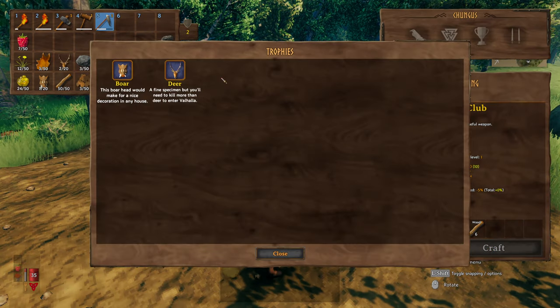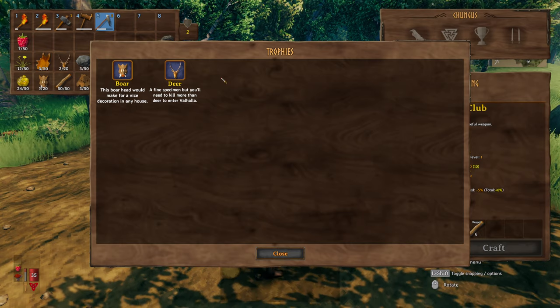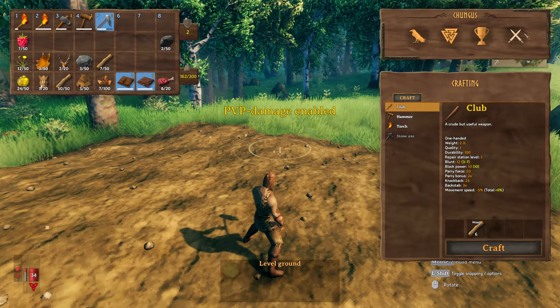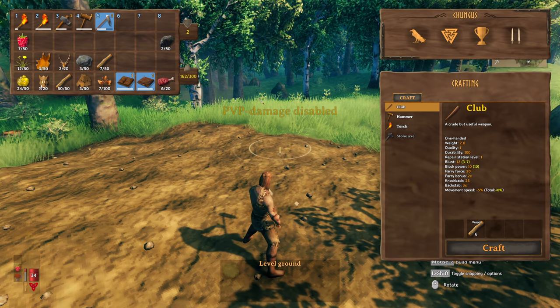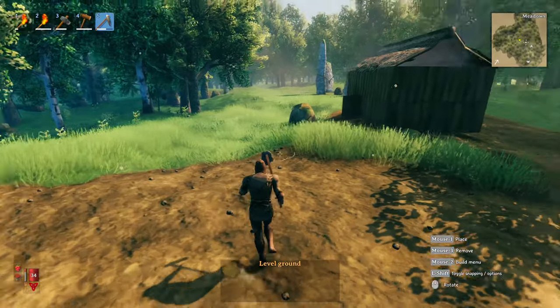You've got trophies as well. These trophies are what you use to call forth and summon those gods to fight and defeat them. You can also enable PvP if you want, but I normally don't. I keep this as more of a single player — let me just mellow out, build some stuff, do a couple of things, come back in a couple of days.